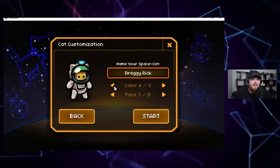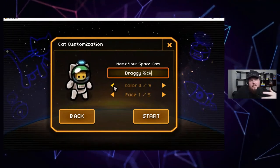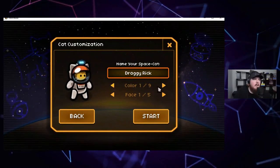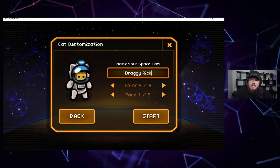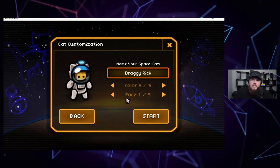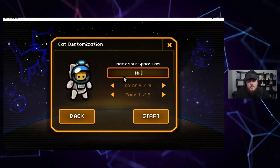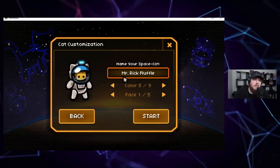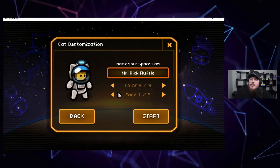I think if you're going to create a game where a player can do anything they want, it helps to frame that state of mind with the ability to customize who you are — you've got all these different choices. I like blue, I'm going to go blue. Let's name him Mr. Rick Fluffle — oh, it's not long enough, so we can only have Mr. Rick Fluffle. I'm okay with that. Kitty face — I like the black or the white and brown one, let's go with that.